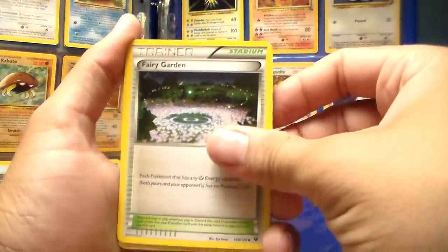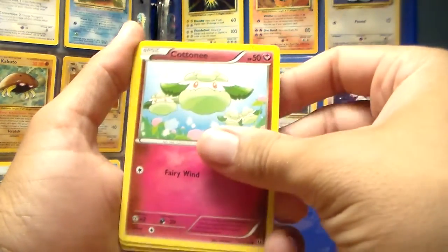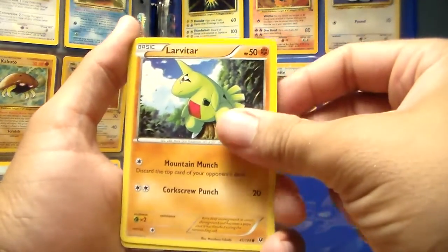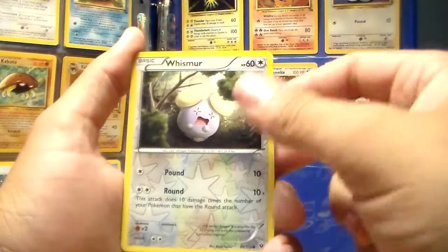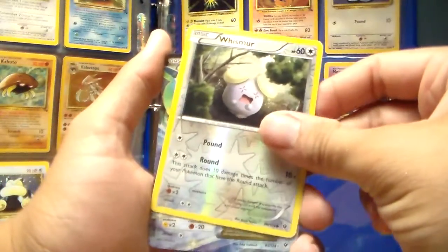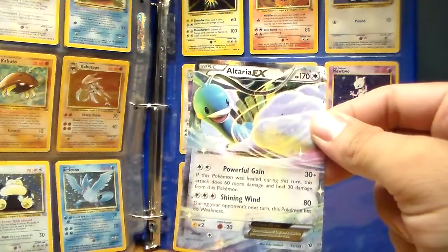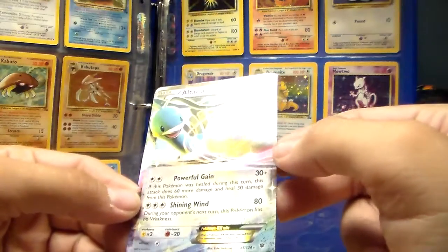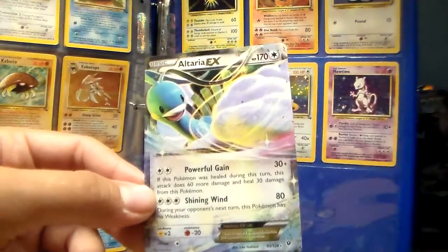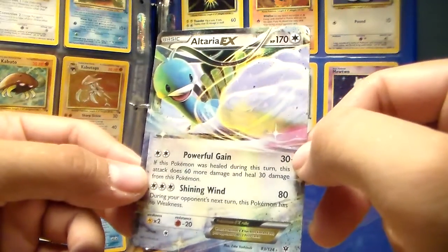Fairy Garden, Seal, Bronzor, a Cottonee, a Burmy, a Larvitar, a Whismur, and that is a reverse holo. Oh, we got a card here — it is an Altaria EX! That's cool. I'm not sure if I got that one. That is a cool card though. I thought it was a break there for a second, but that's still a cool card.